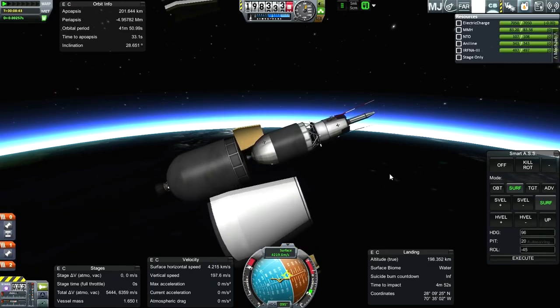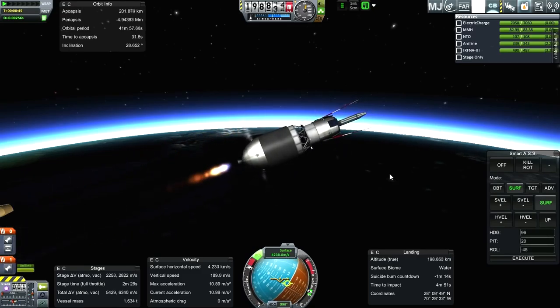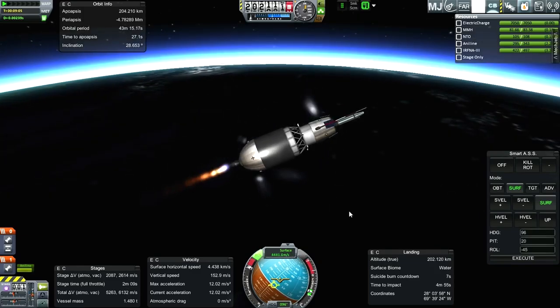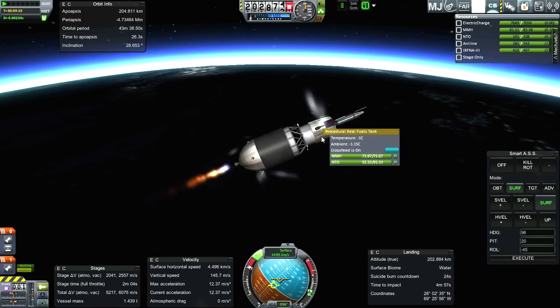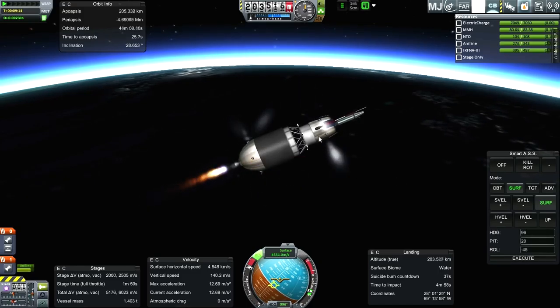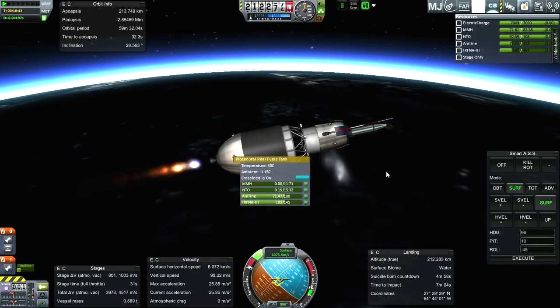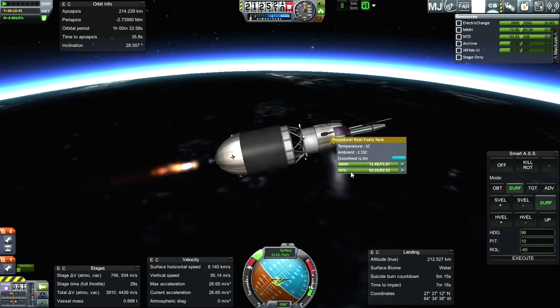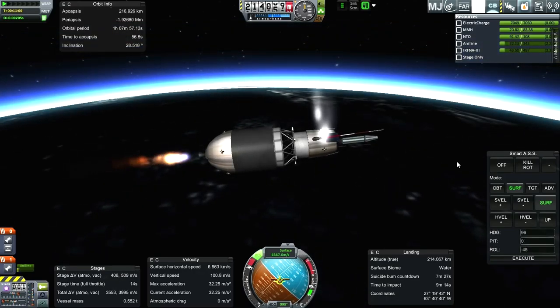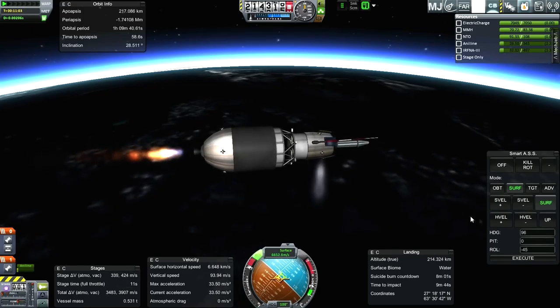It looks like we'll make 7,000 meters per second, but that's not good enough — on surface velocity we need 7,300. We're losing some by burning the RCS. Eventually we'll hit the MMH and N2O4 tank, and only certain parts will get to use that fuel. So we'll go for the sounding rocket record instead of the satellite contract.